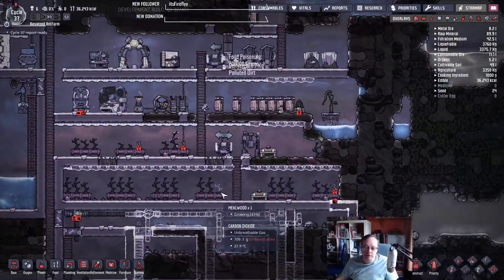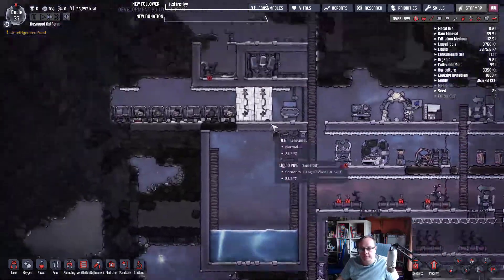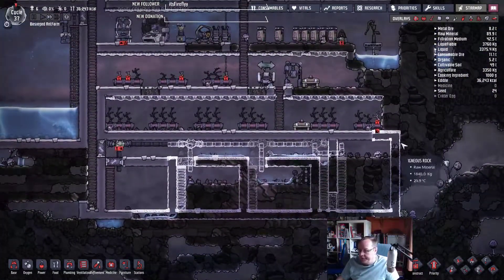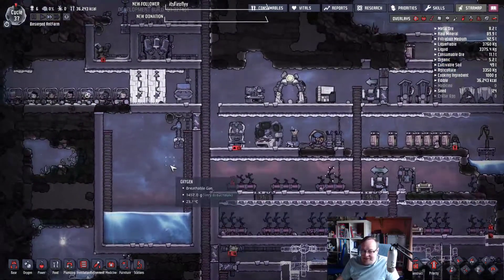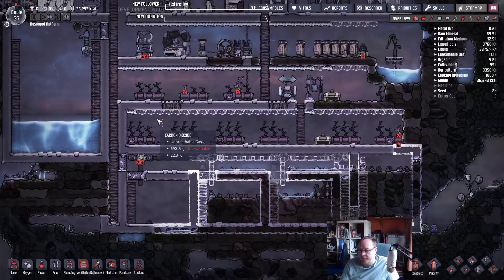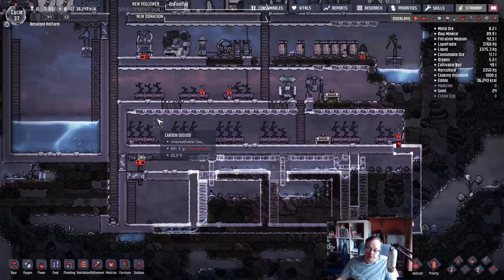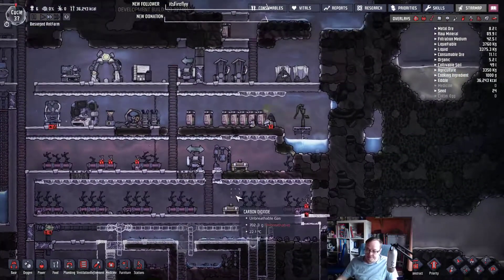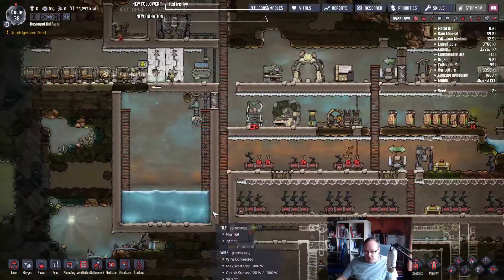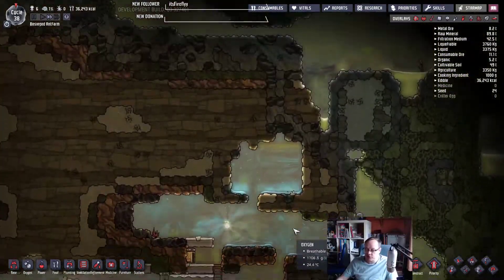We still haven't done all the molding. The food's not going up massively quickly so I'm not that desperate to increase the number of people. I'd love to get a pinch of peppernut farm going and get some better food. Maybe that's the route we go down. And I need to sort this water out — we need to do something because this is not going to last very much longer.